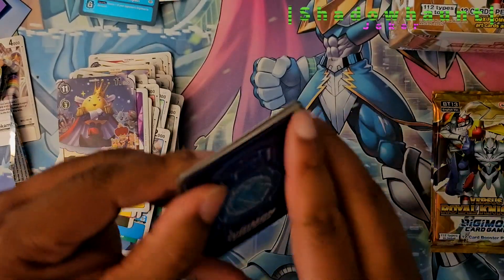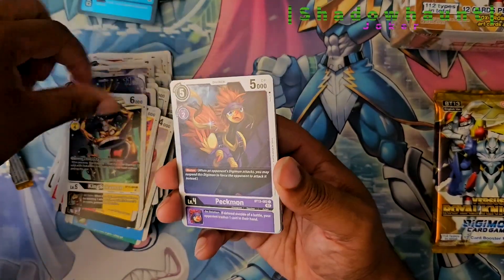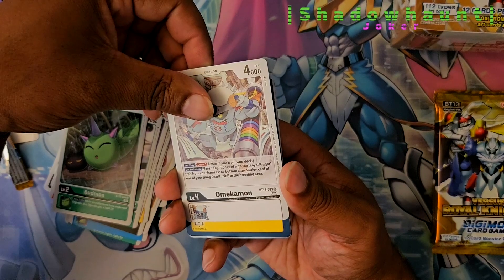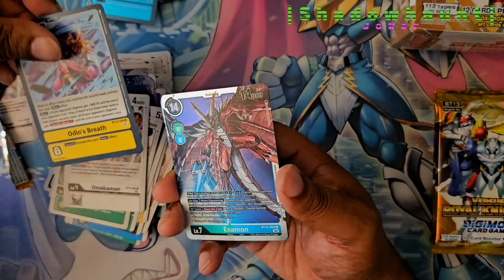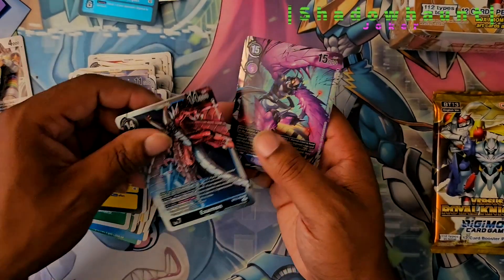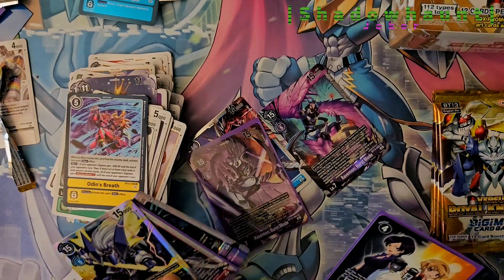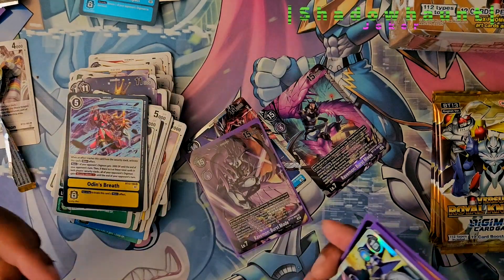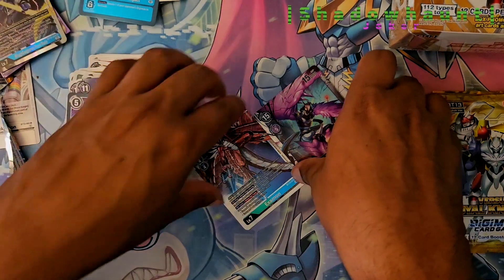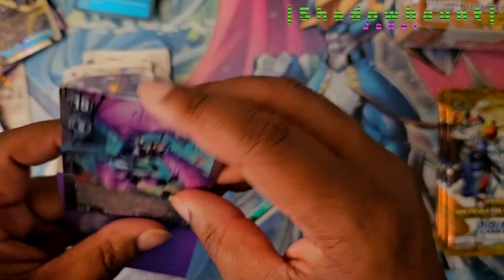This makes me wonder what's going to be in the next box. Mechamon — that looks weird. Examon. Now I pulled a Burst Mode? Didn't we just pull this? So I did pull an Alt-Art and a Secret. I'll look it up later which one's the actual.